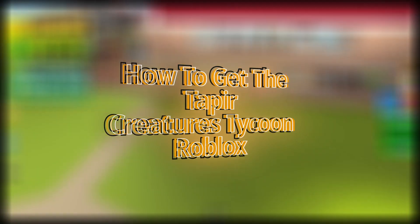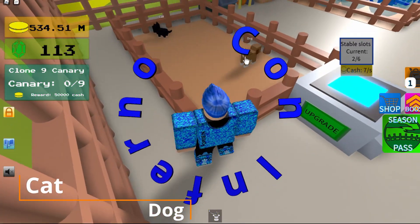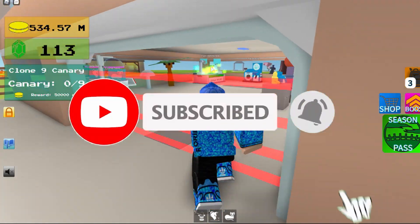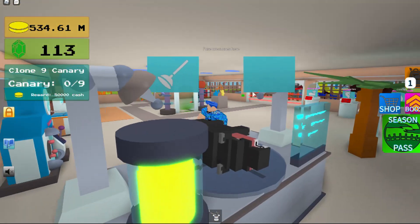Hey guys, today I'm going to be showing you how to get to Tapper. First, get your cat and dog — pretty easy starter pets if you don't have anything — and then that's how you get to Tapper.